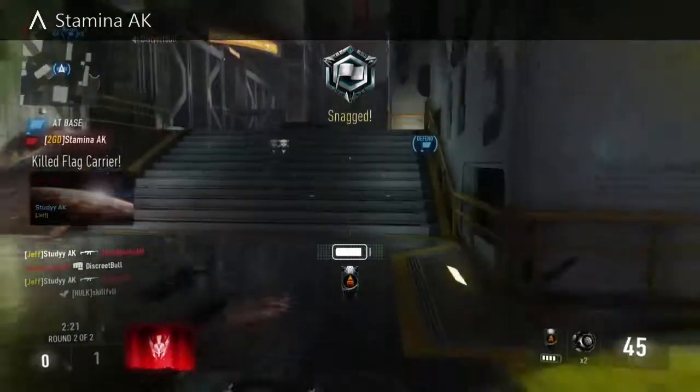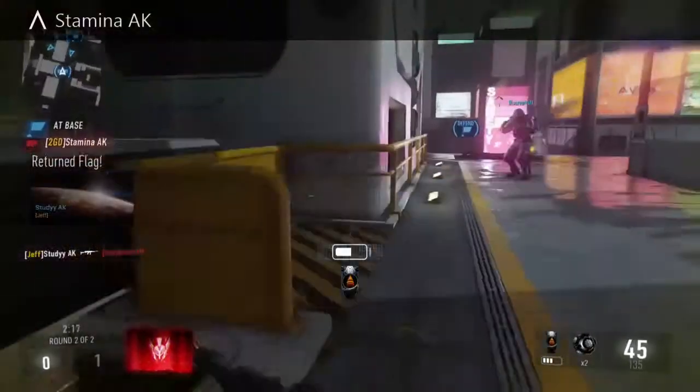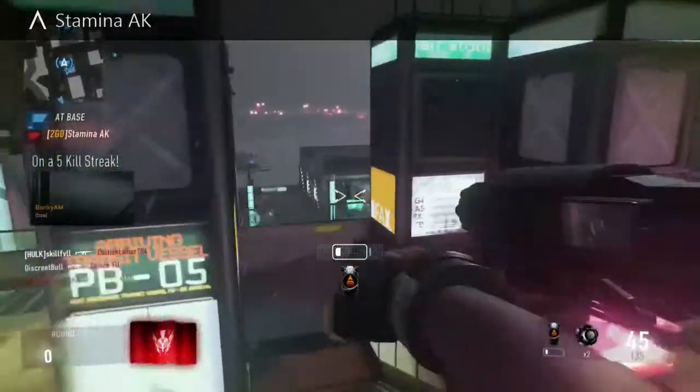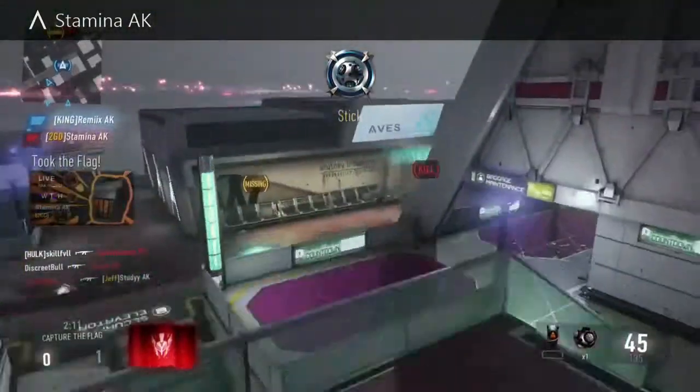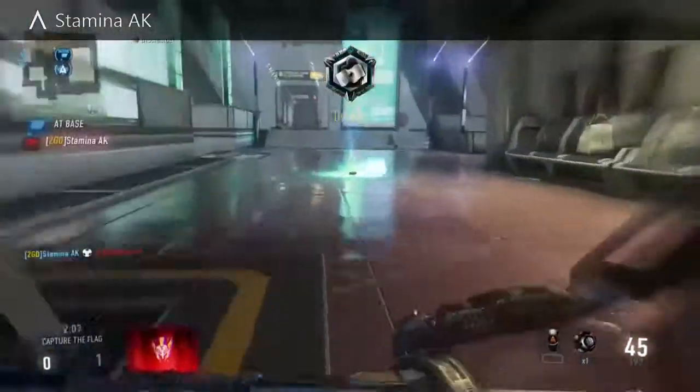And at number 1 we have the best for last where I take the flag, make the big play for the team, dodge this guy — absolute agility — that's one named stamina, get the stem techs cross map, stick it to him, brilliant play, return the flag and get the cap.